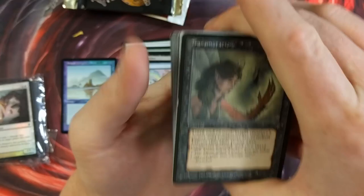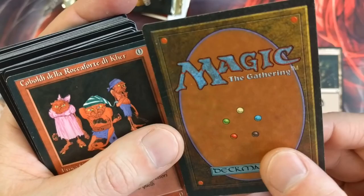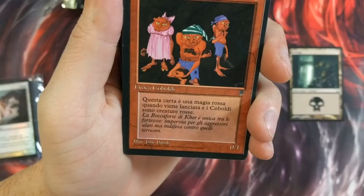Transmutation — wow. Look at that instant. You can hardly make it out on the card. Is this even real? I mean, I don't know why you would fake a Transmutation. It's real — just weird. It's so faded. So a Transmutation from Legends — that's what that is. Pretty dope.